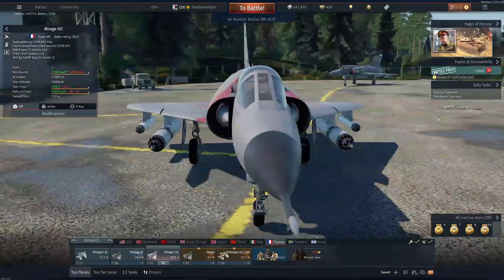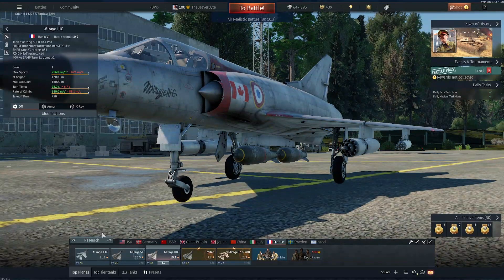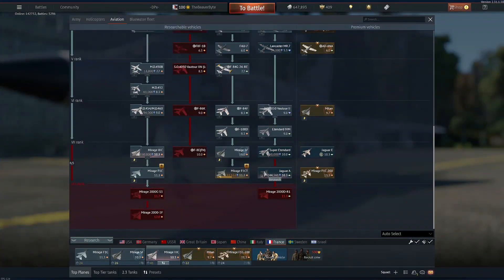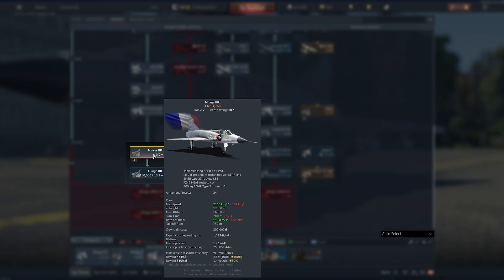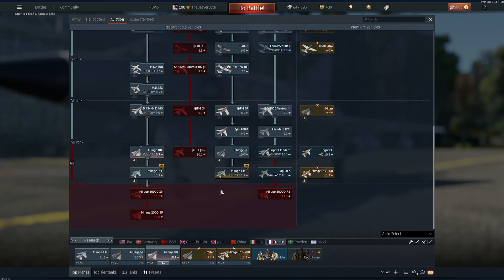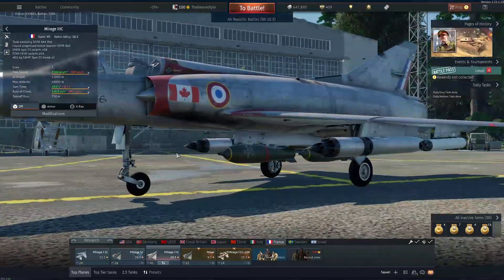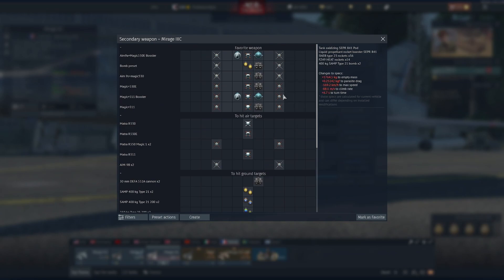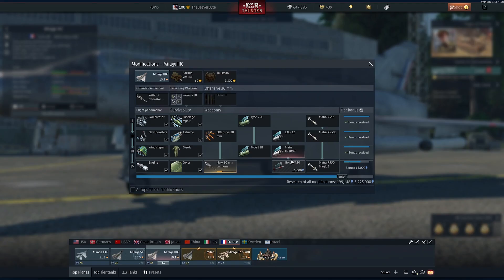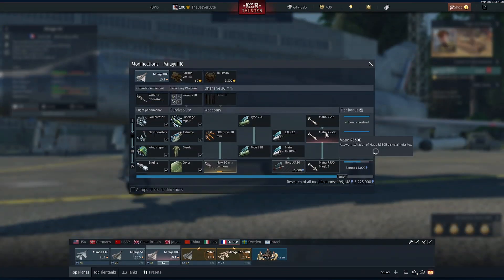Hello, hello everybody, welcome. Today we're going to do a nice little video on the Mirage 3C. I've been working on the French tree, so we're going to do a video on the Mirage 3C. We're not going to touch the Mirage 3, maybe later, but it took a lot to get even this line usable. The Mirage 3C is a 10.3 in this game, so the armament you get for it is M9Bs and then magic, and it takes quite a while to get up to it. This is one issue.